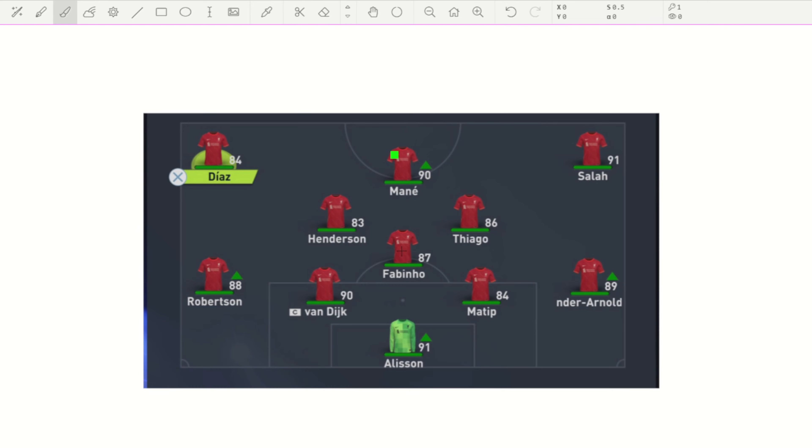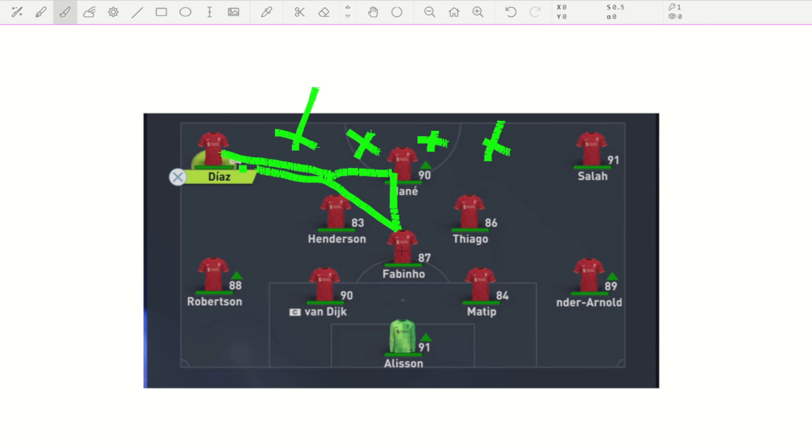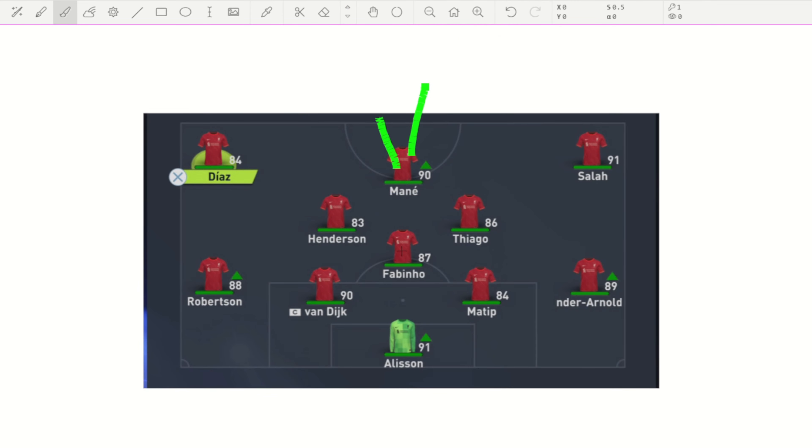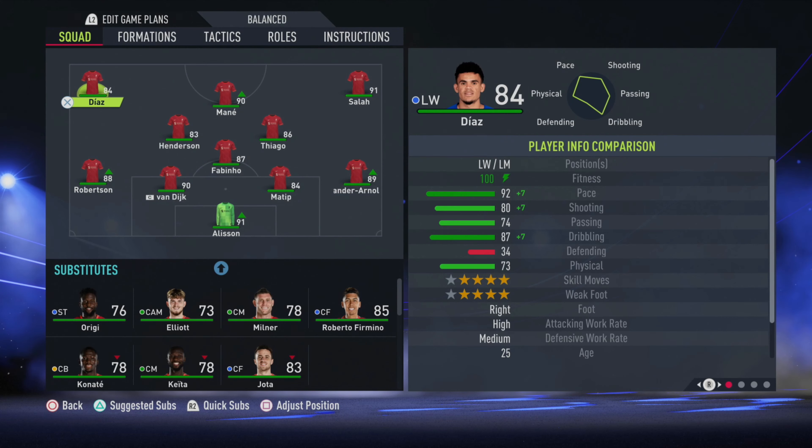If you find the opposition is just parking the bus, keep passing: winger back to mid, cross to your centre forward, back out, then back out again if you have to — just keep passing around, back to your left back, back to the middle. It will drag those defenders out and create a chance for your winger to get in behind and cut them. Or you can get Mane — or whoever your centre forward is — to make runs forward, get around the keeper and dink it.